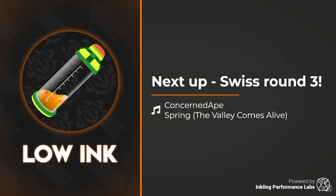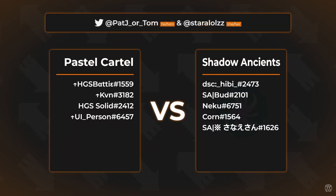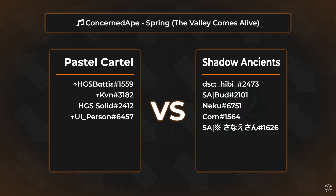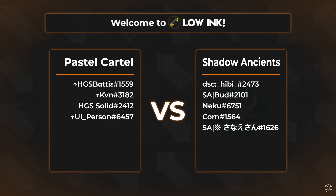Hello and welcome to round three of Low Ink August 2024, day one. I am here yet again with Pat, and we are going to be watching the Pastel Cartel versus the Shadow Ancients. It's the jewel of the shades — pastel versus shadow — and we'll see how these teams do as we get into the lobby. We will start this round on Tower Control on Ship Shape Cargo Company.